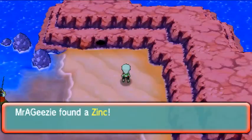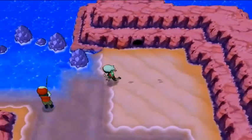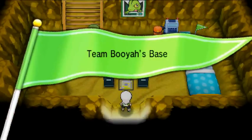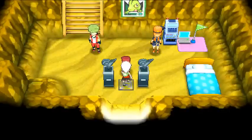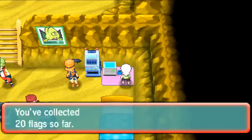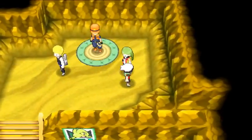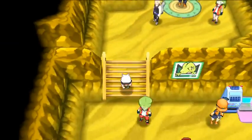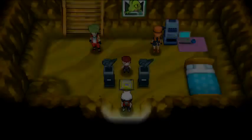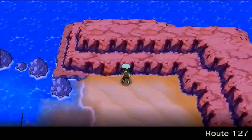Found some Zinc, then found the second one — bam, it's Team Booyah's base. Taking the flag — there are two floors, looks like a bunk bed setup. Really nice second base on Route 127.